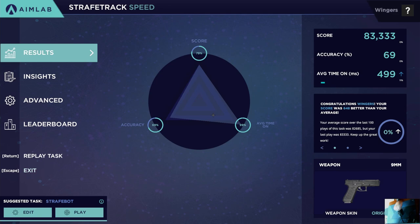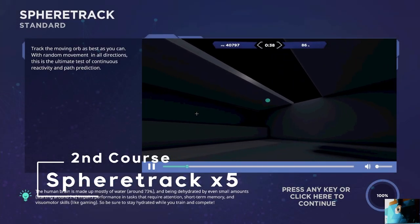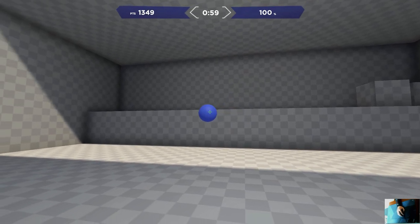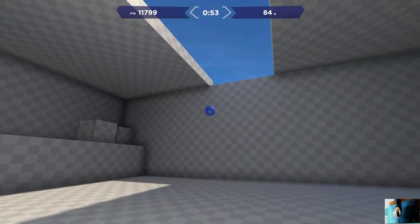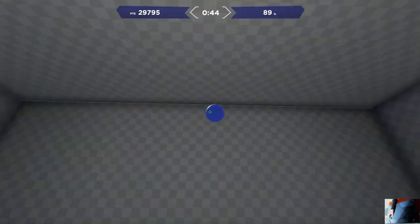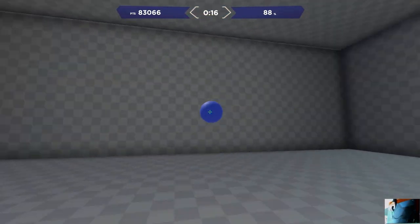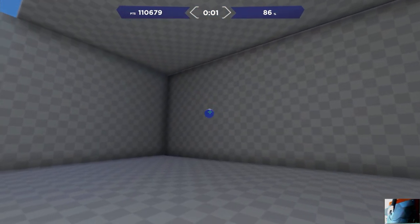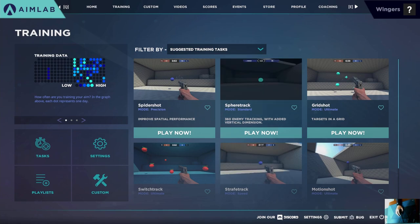The next one I do is Fruit Track. This is just good for any scenario really — in box, out of box, flicking, people gliding in the air, people jumping over you, that kind of thing. That was a pretty good run. On to the next one.